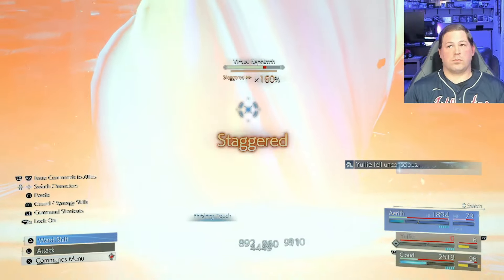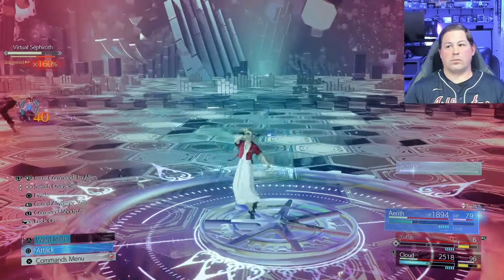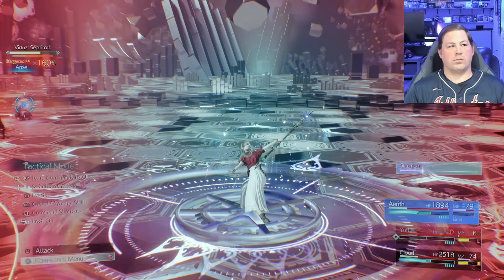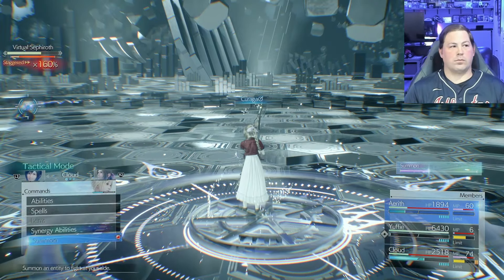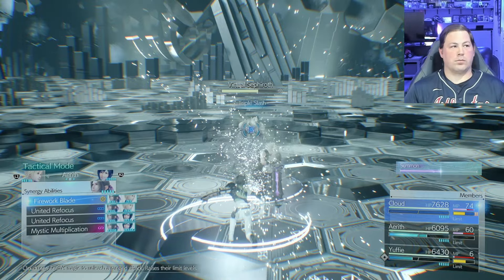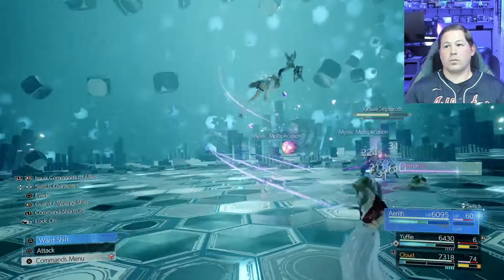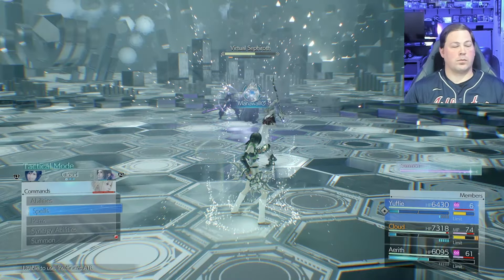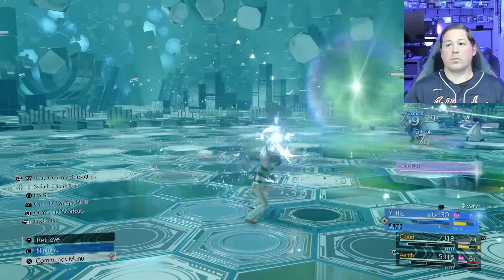Hindsight's always 20/20 — watching this back I should have cast Arise as Aerith instead of Cloud and immediately Limit-Siphoned Yuffie to fire off the Limit again to complete the recovery. I didn't do that, so Cloud gets immediately bound for another Octo Slash and I'm back in survival mode. But I am able to get my Infinite MP synergy skill off. I do a really good job utilizing Yuffie's evasiveness to finally get meaningful re-raises up with full buffs.